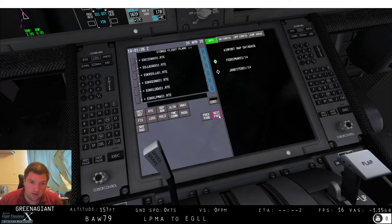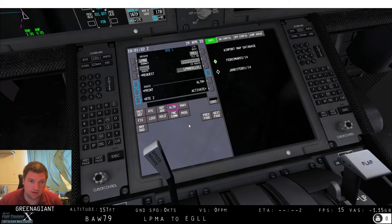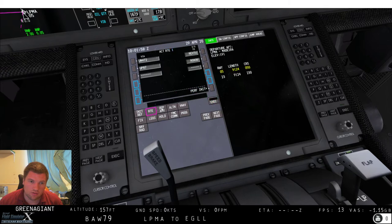Route request: we're doing LPMA to EGLL. That'll do nicely, thank you very much. Runway 05 — do you actually have to put a zero for that? Yeah, you do. Flight number? Yeah, why not — made up flight number there. Departure: a bit of a preplay sickness. It threw me because GOGSE is a London departure — yeah, that threw me off a little bit.